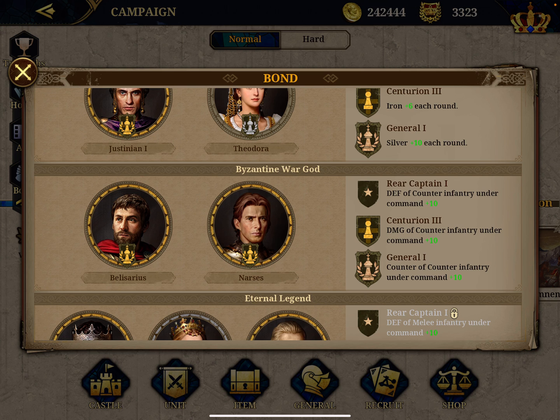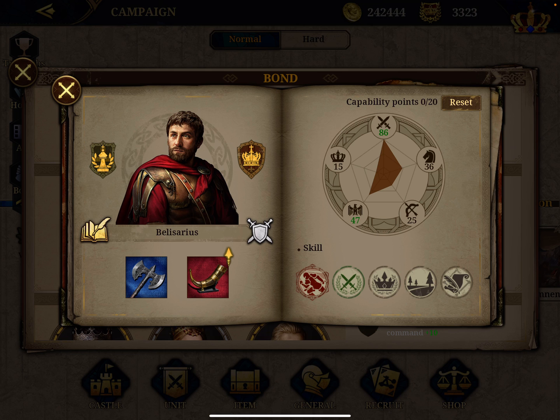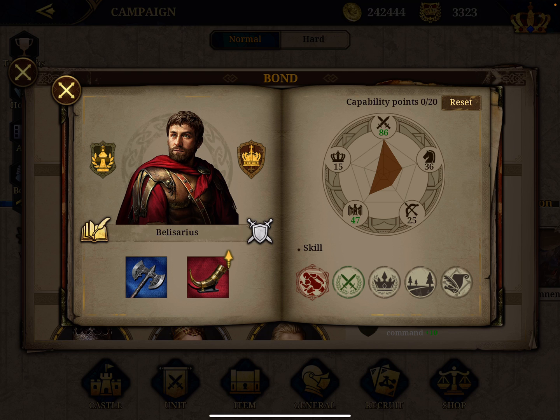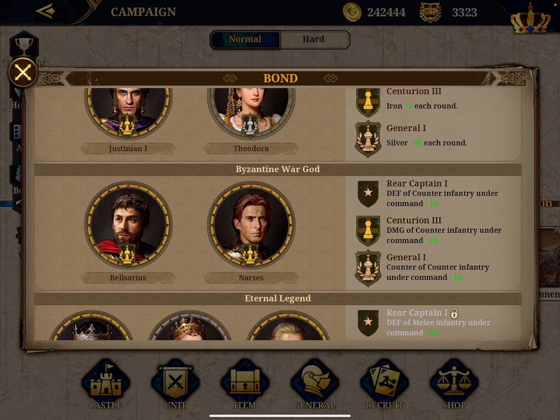The second pair I strongly recommend is Belisarius and Narces. Belisarius in my view is the best infantry in the game and he's free - you get him at the very beginning. After some upgrades he now has 86 infantry. I gave him the Bear Wolf equipment because one of the things I don't like in this game is that Belisarius is free, but his dedicated equipment requires payment - it's not available just by playing.